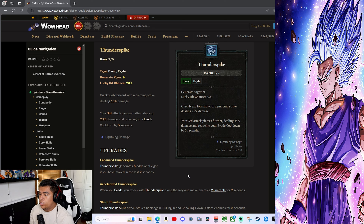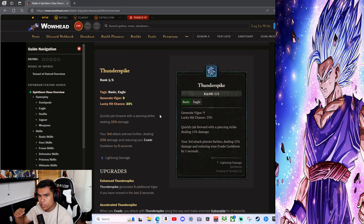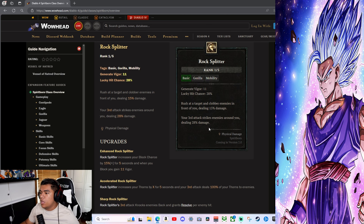Thunder Spike is the Eagle basic skill — generates 9 vigor, 20% lucky hit chance. Jab forward with a piercing strike dealing 15 damage; the third attack pierces further dealing 23 damage and reducing your evade cooldown by 5 seconds. Enhanced Thunder Spike generates 5 additional vigor if you've moved in the last 2 seconds. Sharp Thunder Spike — the third attack strikes back again, pulling in and knocking down distant enemies for 3 seconds.